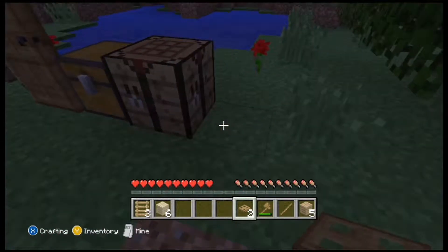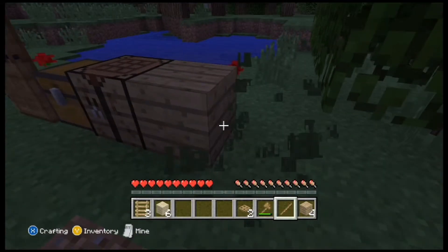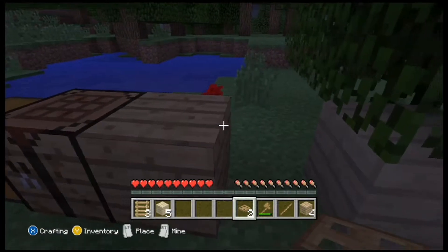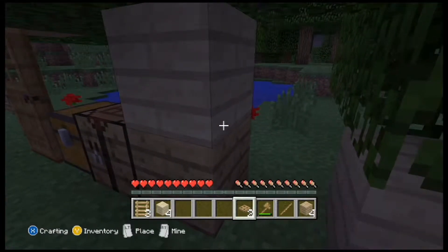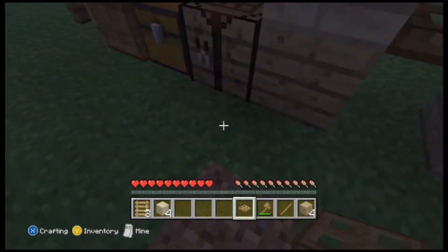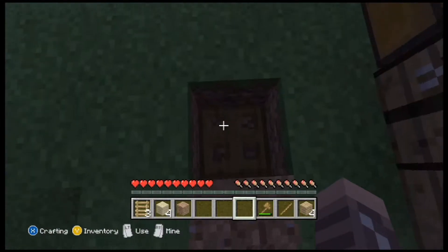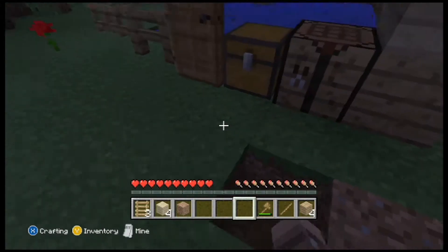Wood is one of the most abundant blocks in the Minecraft world and is a renewable and farmable resource because of a player's ability to plant saplings. If you spawn in a desert biome, it is advisable to find a biome with trees before building your house, as it will be near impossible to play without wood as it is so crucial.